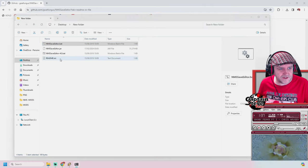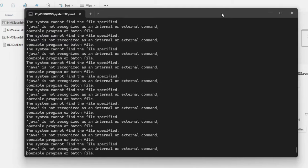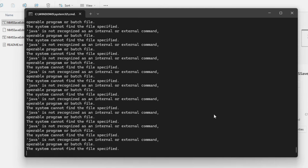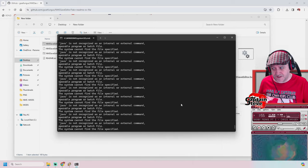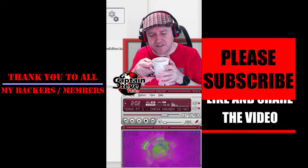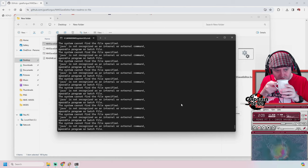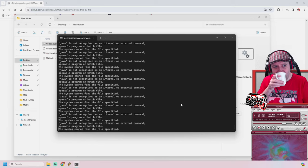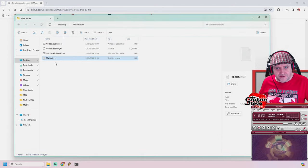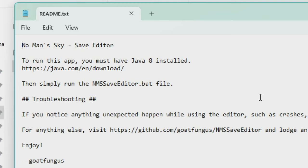Double click the bat file then. Hold on — there's two. It's now doing this — look at that, it's like something out of The Matrix. There's a load of stuff saying 'not recognized, not recognized.' Is that normal? Well, this is a first for me, people — I'm learning as I go. While that's extracting I'll have a sip of my tea. Reading the readme text: 'To run this app you must have Java 8 installed.' Great — didn't know that.